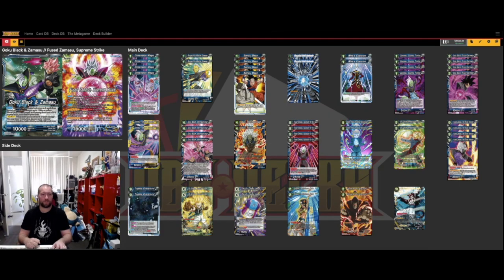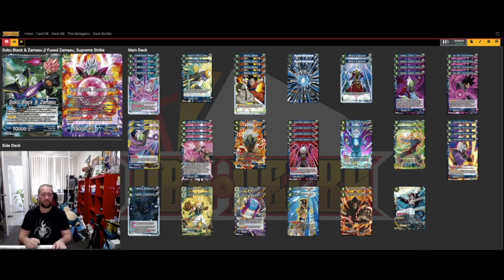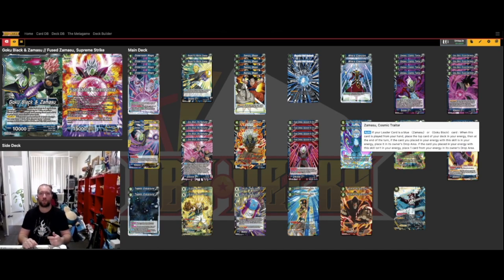We also have two of Tragedy Overground — I'll talk about that more later. For battle cards, we have two of Respectful Master Goasu. This is good to help find your pieces; it's the only turn-one play we have. It's only at two copies because you search a lot with the leader, so finding a Zamasu card isn't that critical, but if you get a turn-one it's really good to find whatever piece you're missing.